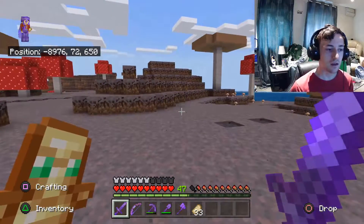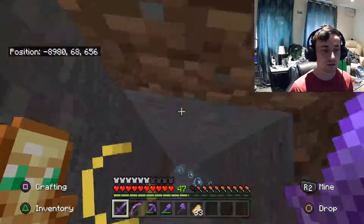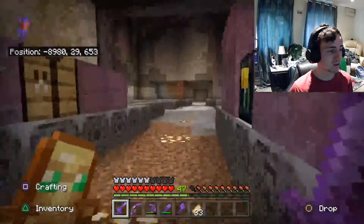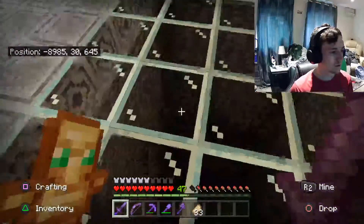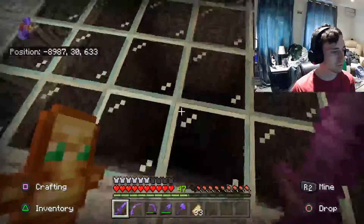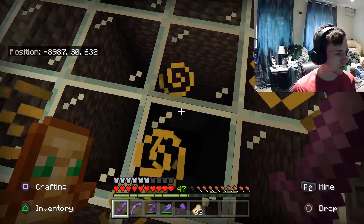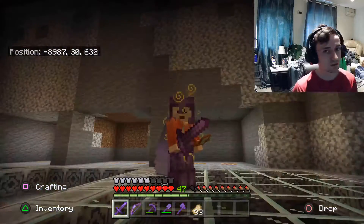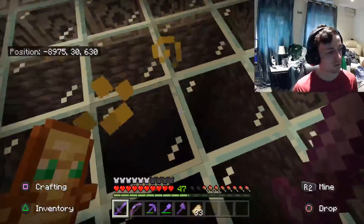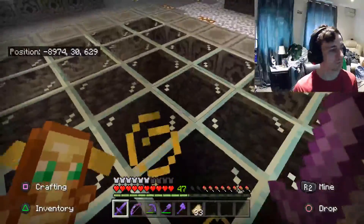I then had to go back and basically turn all that deepslate into cobbled deepslate by placing it and breaking it again. But before I did that, I done a little bit of work down here and got all of these holes dug out. It's a teeny tiny bit dark — you can probably tell there are other blocks down there. I dug it to just about bedrock and placed it in black concrete, a row of coal blocks, and then just deepslate all around.